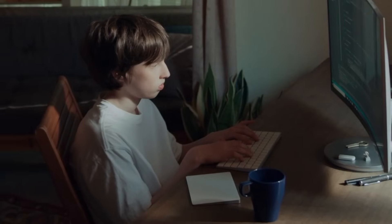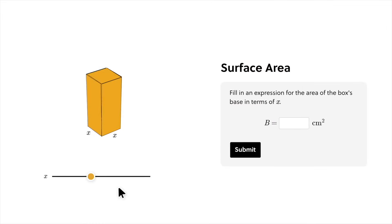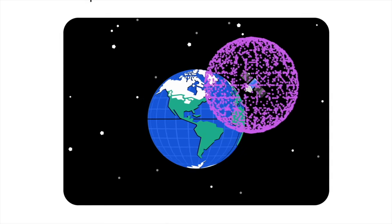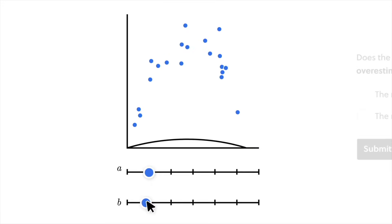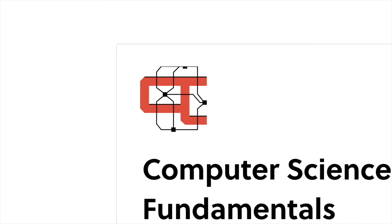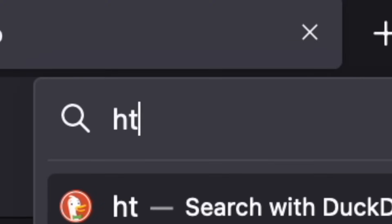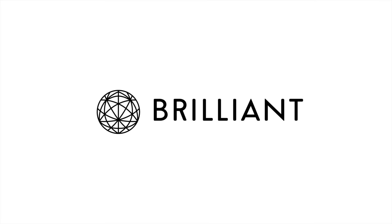If you want to improve your programming skills or just become a better developer, check out today's sponsor, Brilliant. Brilliant has thousands of lessons from foundational to advanced math, programming, AI, neural networks, and more, with new lessons added each month. Their interactive lessons have been proven to be six times more effective than passive learning like watching lecture videos. One course I really like is Computer Science Fundamentals — it's basically Programmers 101, helping with decision-making, writing programs, and algorithms. There's a 30-day free trial at brilliant.org/goodgis. Thank you to Brilliant for supporting the channel and my game dev journey.